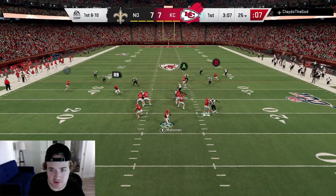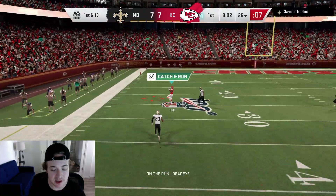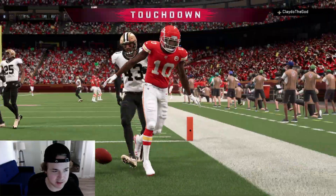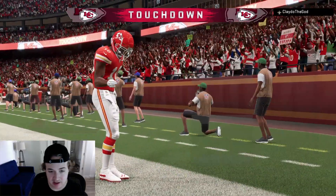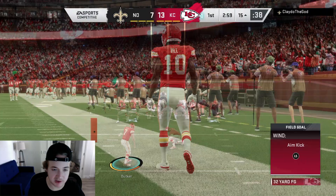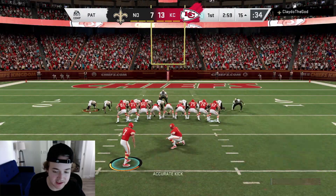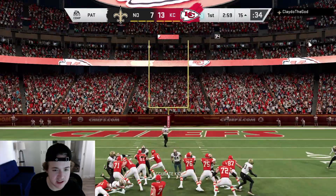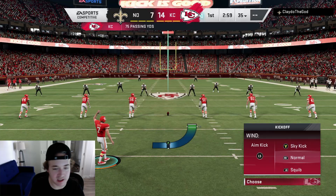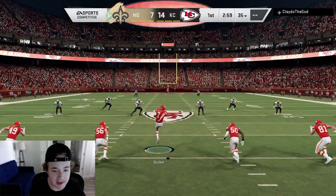Usually what I do is I try out my three favorite playbooks from the previous games. My favorite playbooks are West Coast, Saints, and the Raiders — probably the three best playbooks. You could also throw in the Packers. I play three games: I have a bunch-heavy scheme, a run-heavy scheme, and then a balanced QB running type scheme with Saints, although it is more pass-oriented. So you've got three different schemes and I'm going to try all of them out.